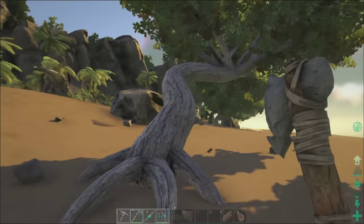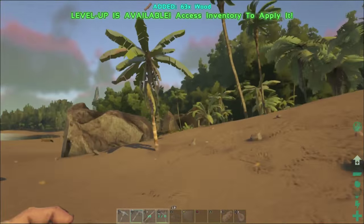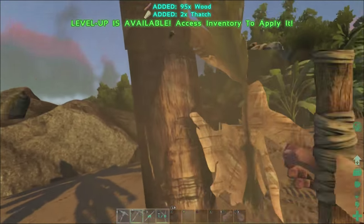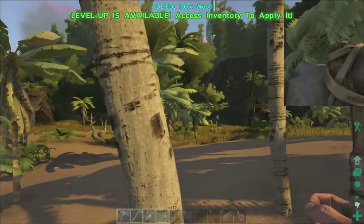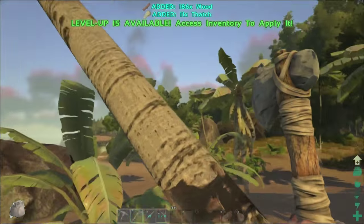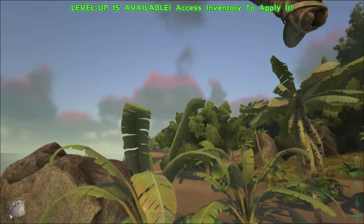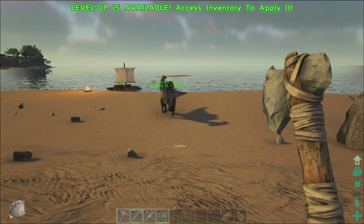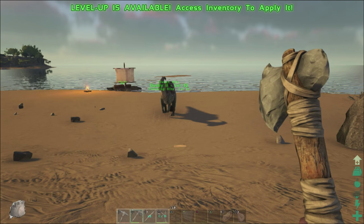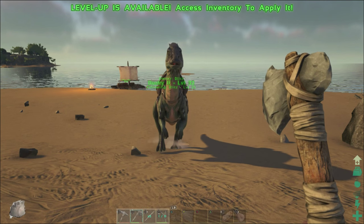I guess we'll start with this tree. Bonk, bonk — look at that, ooh-wee! I love having the resource gathering turned up so high. Makes the game a little more enjoyable for me — cuts down on the amount of time I need to play it to have fun. One thing I should probably do... oh, I'm stuck now. I don't have much fiber. Ducky, come here! Ducky, Ducky — how do I get him to follow? Come here, here Ducky. There you go, come on.